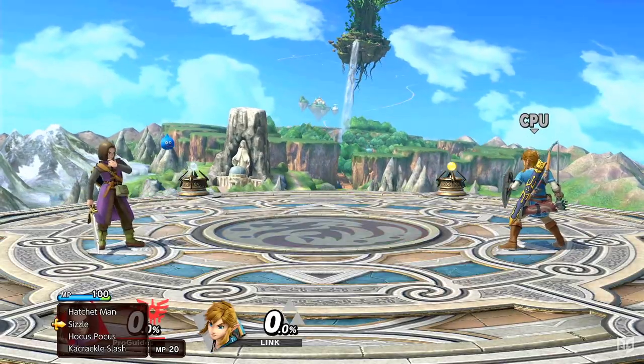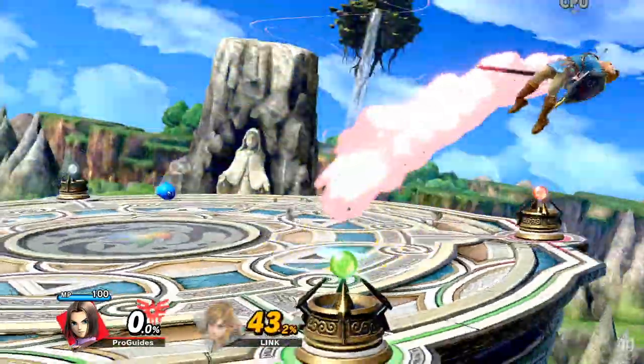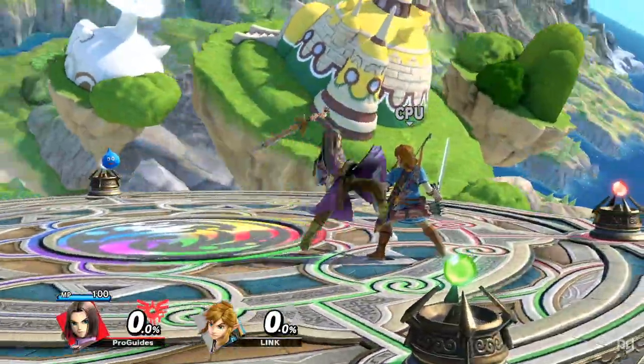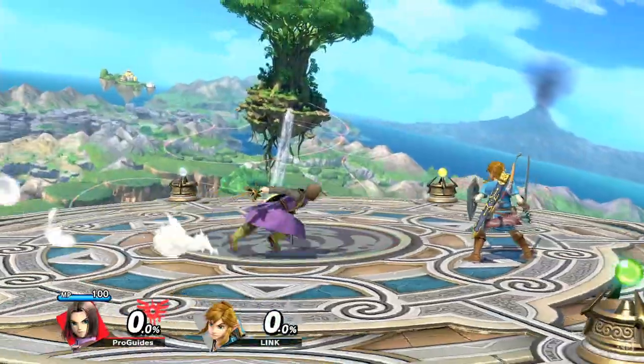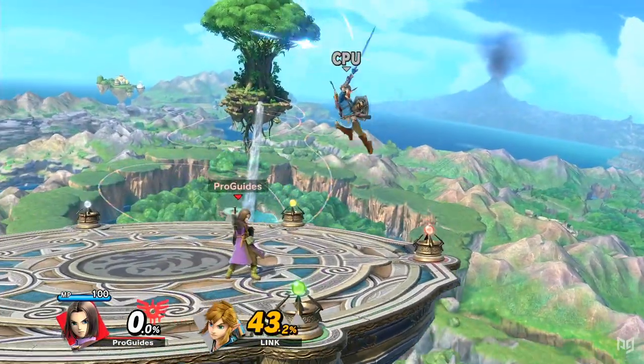If you don't know what RNG is, RNG stands for Random Number Generation. It's a fancy technical term for how randomness can be programmed, and results in plenty of wacky and crazy results in RPGs, and now in Smash. The RNG finds its way into both Hero's Command Selection and his Smash attacks, which have a 1 in 8 chance of critical hitting for massive power.